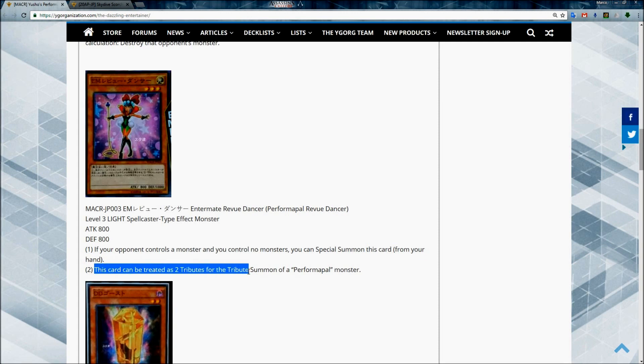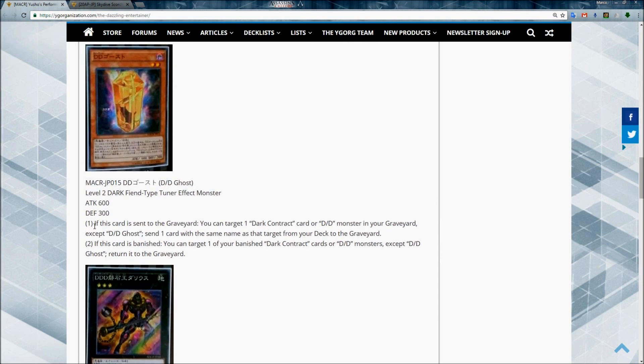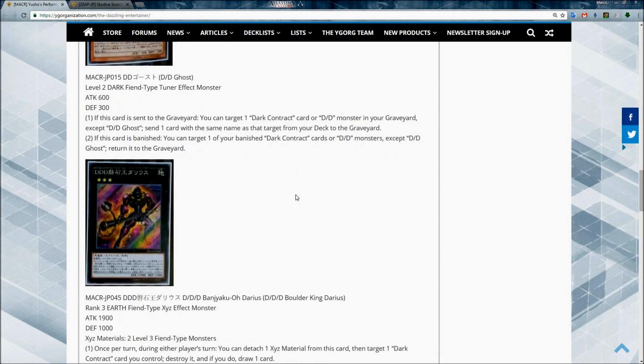This card can be treated as two tributes for the tribute summon of a Performapal monster. Then we have the first new DD card: DD Ghost, a Level 2 DARK Fiend-type tuner effect monster. If this card is sent to the graveyard, you can target one Dark Contract card or DD monster in your graveyard except DD Ghost, and send one card with the same name as that target from your deck to your graveyard. If this card is banished, you can target one of your banished Dark Contract cards or DD monsters except itself and return it to the graveyard.